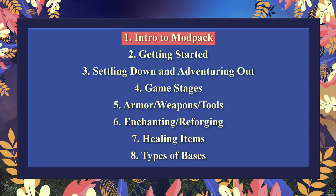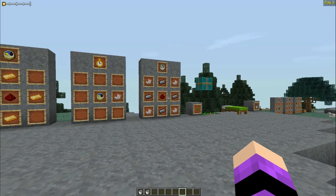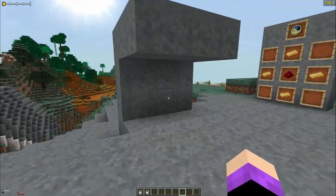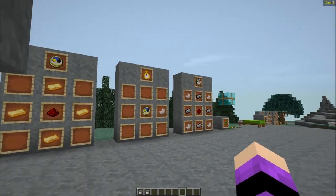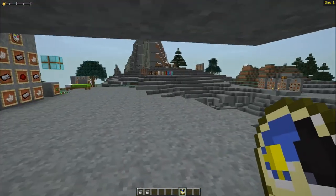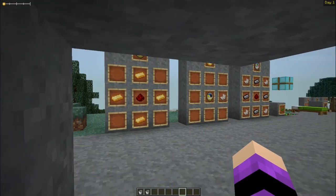The first thing to know about this mod pack is that days are 20 minutes long — twice as long as vanilla Minecraft. In the top left you'll see a bar with a sun indicating daytime, but it disappears underground. So one of the first things you'll want to craft is a clock; it stays visible regardless of where it is in your inventory or hot bar.